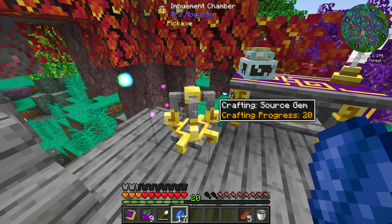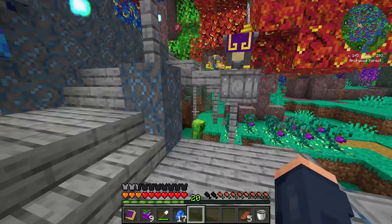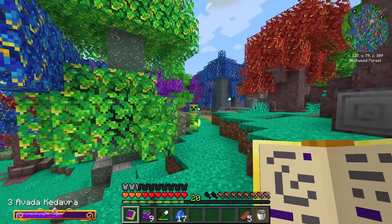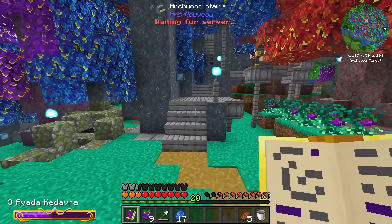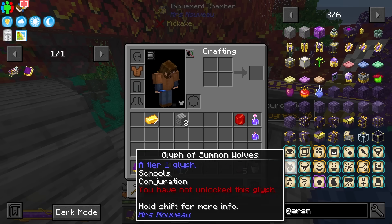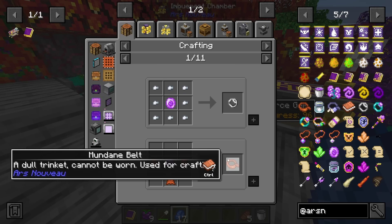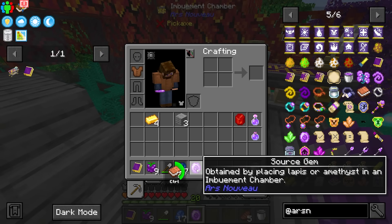Once the crafting progress hits 100 we will end up with a source gem. We're being attacked by a creeper — Avada Kadavra! That guy came out of nowhere — some reaction time! Anyways, once this hits 100 we should end up with our first source gem, not crystal. Source gems are used for everything moving forward. And there we go — our first source gem! Our book tells us we can use amethyst shards to make them as well.